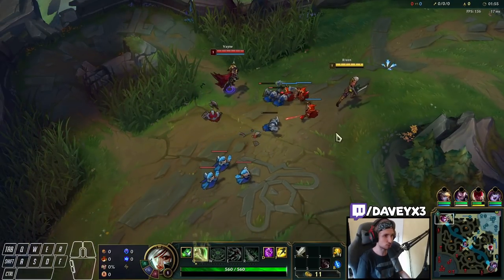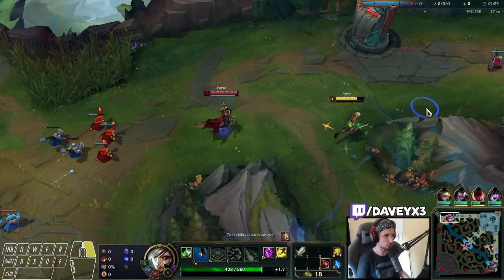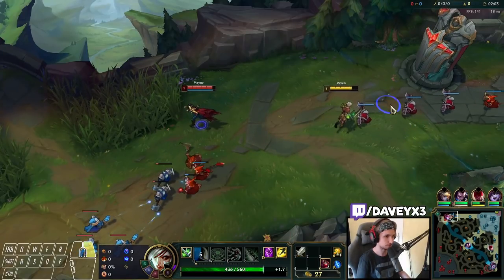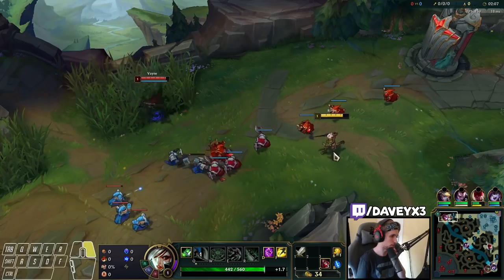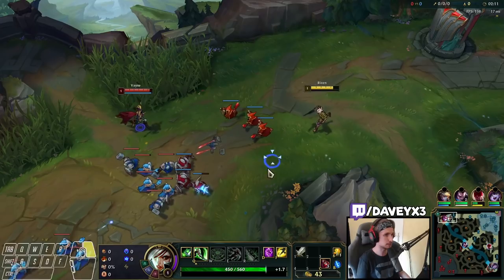This matchup is a pretty tricky one because Vayne can basically auto you all day and deny you XP if she's very smart. Generally, the way you win this matchup is by playing safe at level 1.